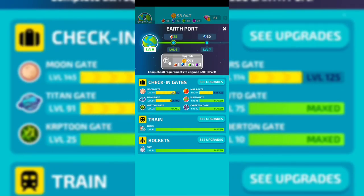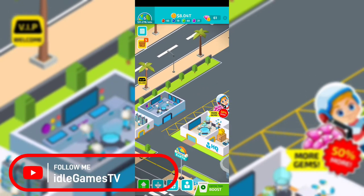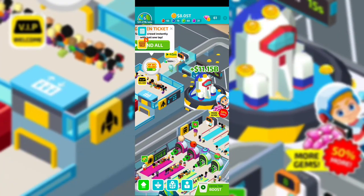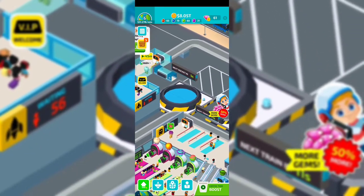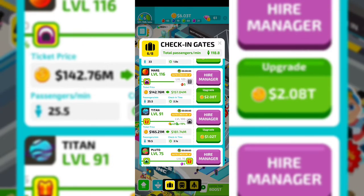You have requirements to advance to the next level and unlock the next planet. If you need managers, you can watch ads — send all with a golden ticket, watch the ad, and they won't need to wait for the next rocket. There are definitely a lot of ads to watch in this game.